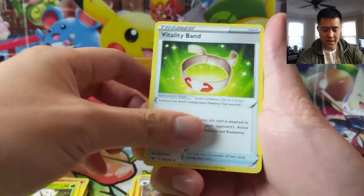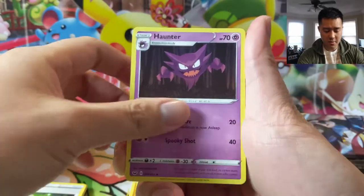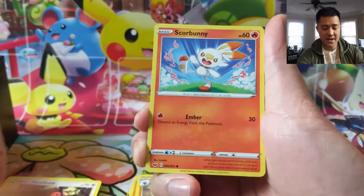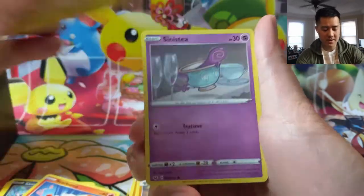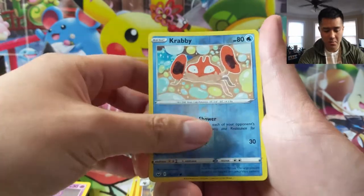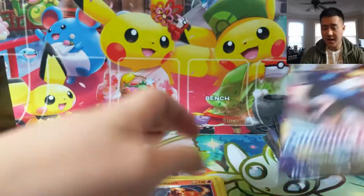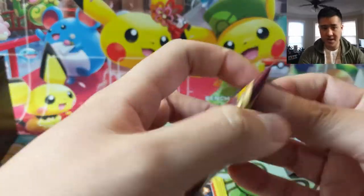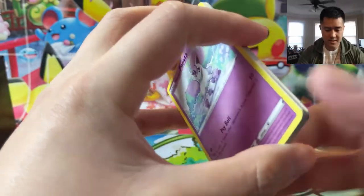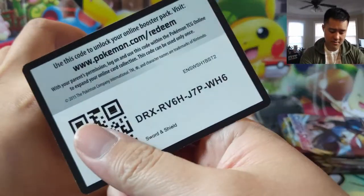Reminder: we are doing giveaways every week through the month of February. The current one is for four Sword and Shield packs, and we will announce the winner on Friday. Just make sure you check yesterday's video and put a hashtag TurtleGiveaway in a comment, make sure you are subscribed and like the video, and you will be entered. We'll announce the winner on Friday.